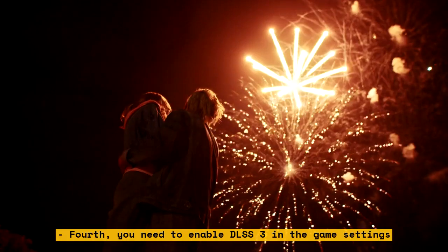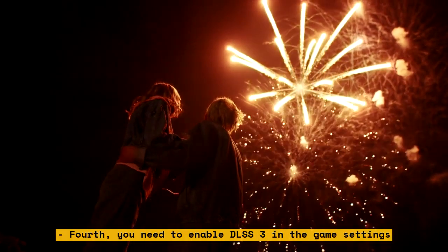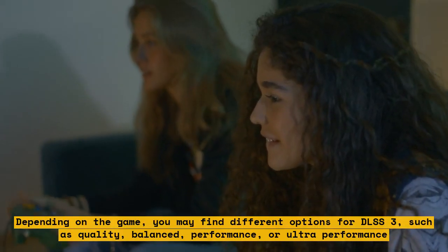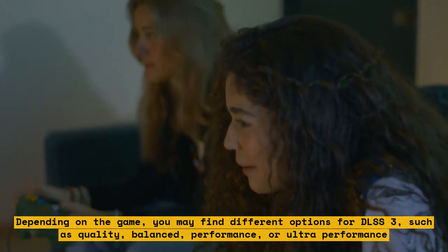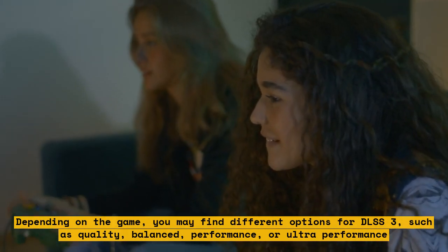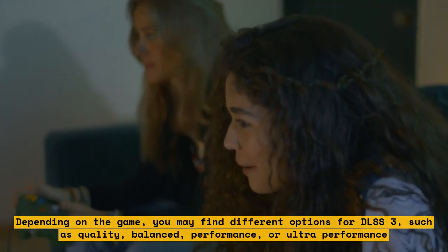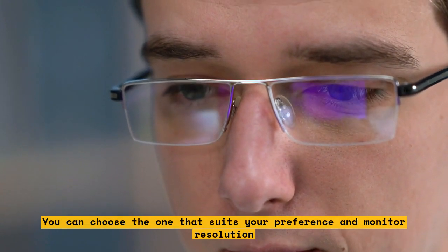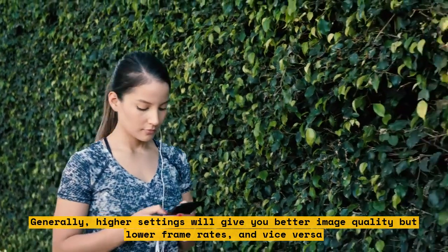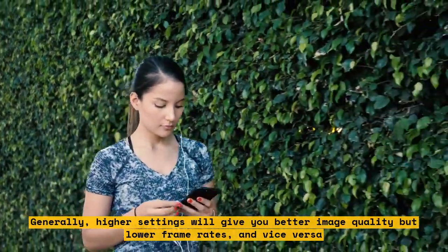Fourth, you need to enable DLSS 3 in the game settings. Depending on the game, you may find different options for DLSS 3, such as Quality, Balanced, Performance, or Ultra Performance. You can choose the one that suits your preference and monitor resolution. Generally, higher settings will give you better image quality but lower frame rates, and vice versa.